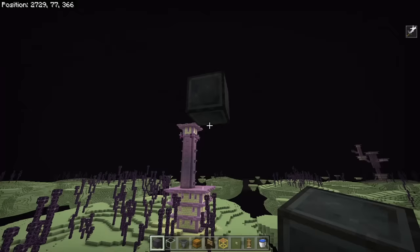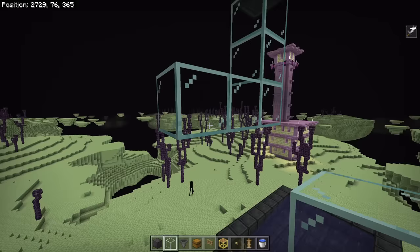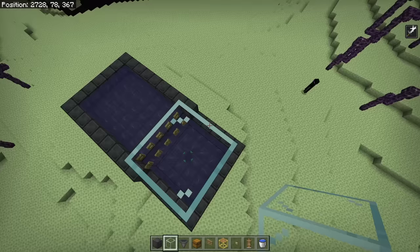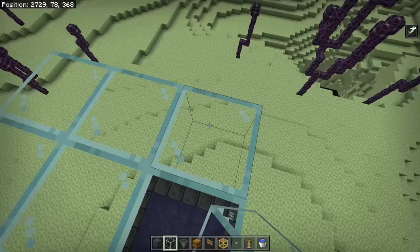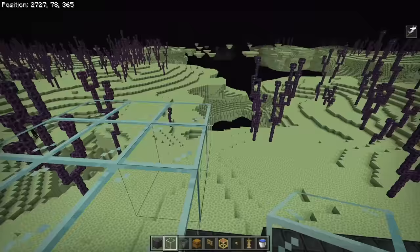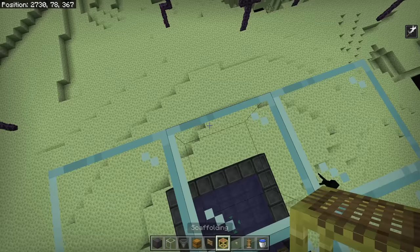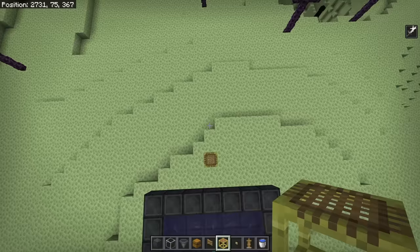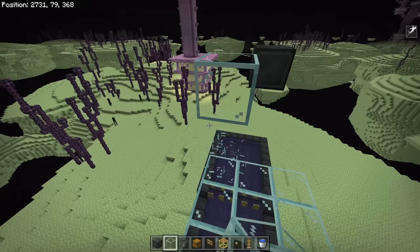From the solid top block, come down two, over three, and over two to make a temporary working platform. Then build a three-by-three platform out of glass, leaving a one-block gap between the top block and your platform so shulker shells don't fall down onto it. Add scaffolding or glass stairs as a way up — it must be something shulkers can't attach to — and put a glass roof directly over your standing platform.